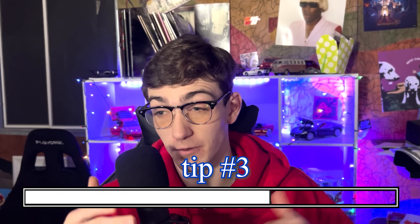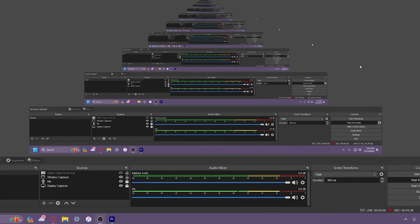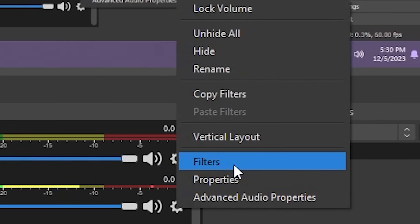The next tip is to do with OBS — recording software for anyone who wants to record videos or stream. Look at the audio mixer at the bottom of your screen. Ideally when you talk at normal volume, you want your voice to be between the yellow and the red. If you've turned your microphone up in all the ways I've described and it's still not between the yellow and red sections, then you can go to Settings and then Filters.